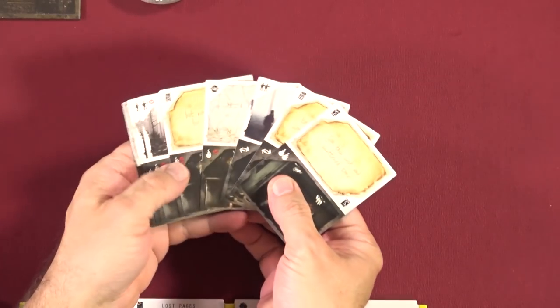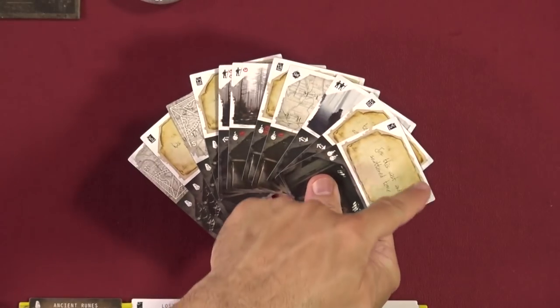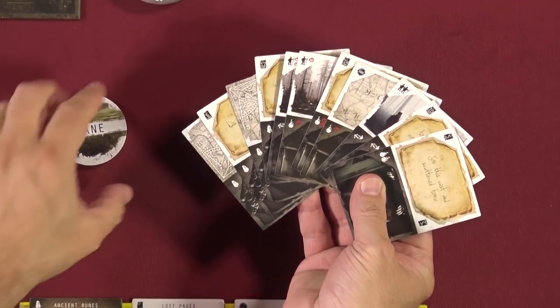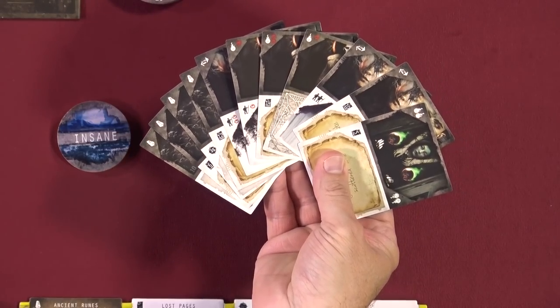We're all going to have a hand of five action cards. The action cards have, depending on how you hold them, a sane side or an insane side. Each card basically has two actions on it — a sane action and an insane action.